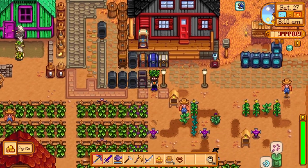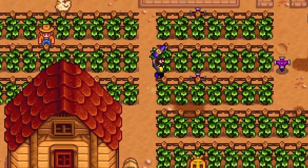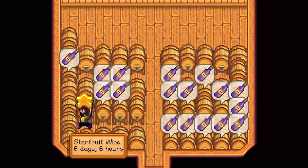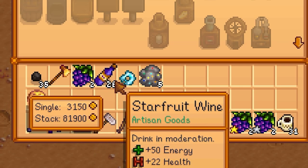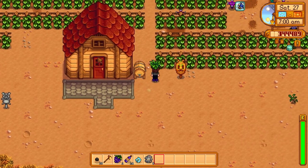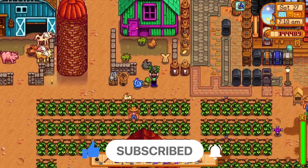Looks like we have some stuff ready — some more grapes, but we don't care about those. Looks like some of our wine is done. Lots of them are done. We actually ran out of star fruit, but we have enough bottles. We have 26 — that's 8,100 in gold. Holy moly. So our goal for today's video is to get that movie theater unlocked, and I'll show you guys exactly how to do that.